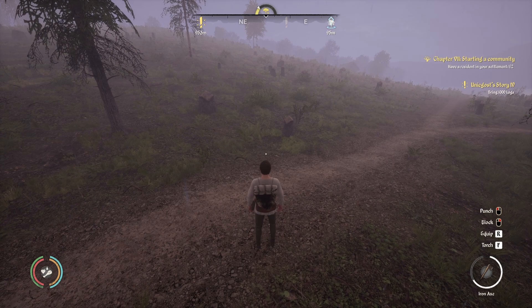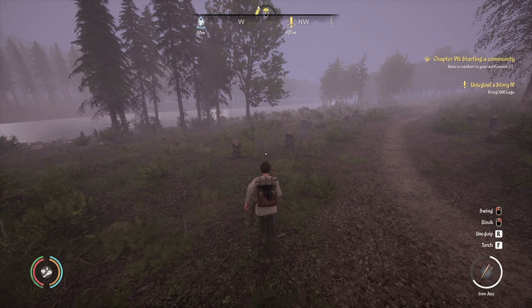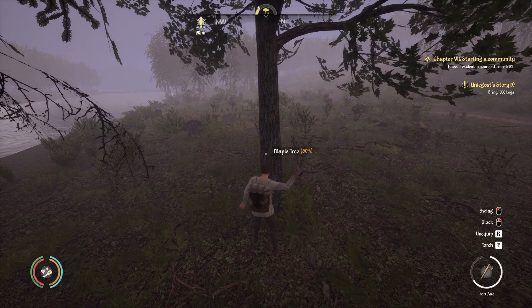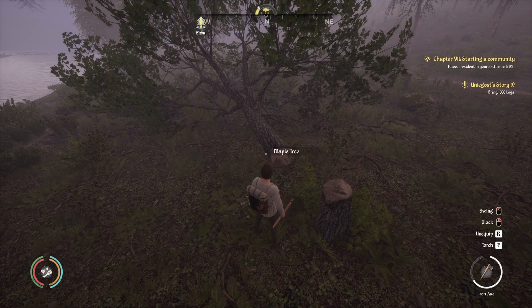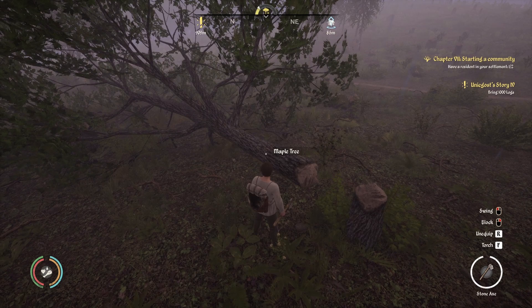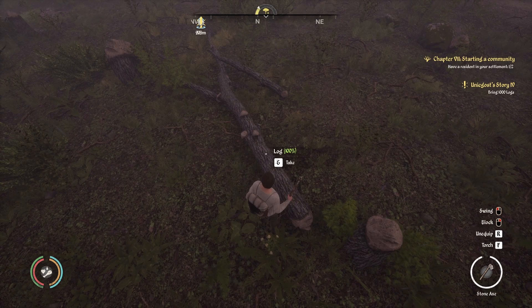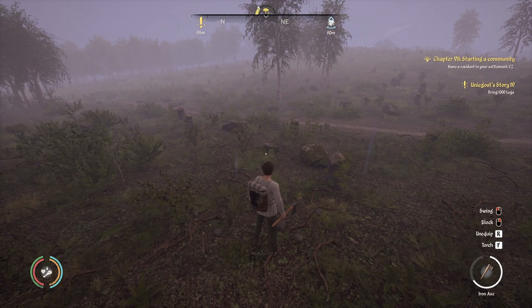I went through and did this with an iron axe. You can also make stone axes to use as well, so you don't completely wear out your iron axe trying to chop up 250 trees. You chop the tree down first — with the iron axe it takes three hits to chop down the tree. Then once the tree is down, it doesn't matter what axe you use. You can switch to your stone axe, take two hits, and it turns the tree into logs which you can then pick up. Then switch back to your iron axe and chop down the next tree.